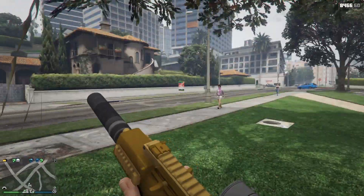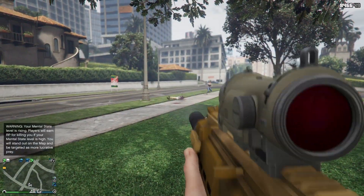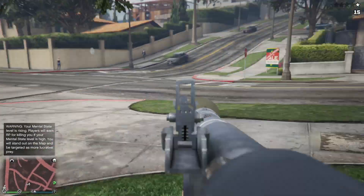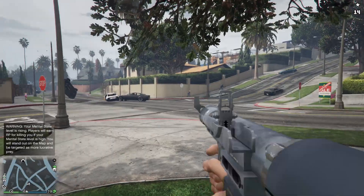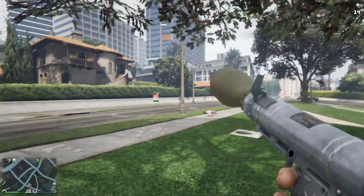You can actually jump in the tree, and when you're inside it, you can't die — you're completely invincible. No one can kill you, but you can still shoot outside of it. You can get a five-star wanted level and be invincible. It's also cool for trolling people in GTA 5 Online. It gives you complete invincibility and you can literally do whatever you want.